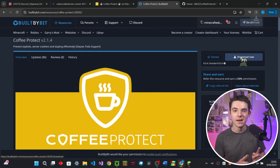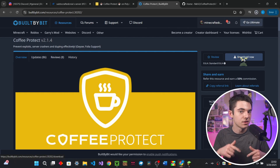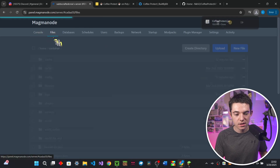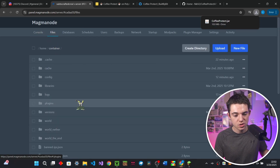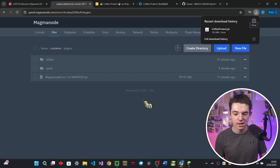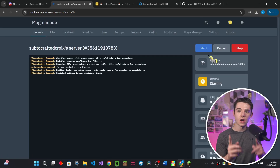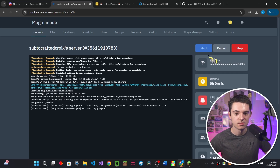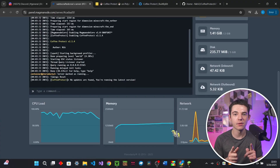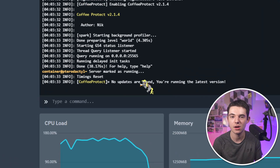I'm going to go ahead and download it from Built by Bit. I get a 50% commission if you decide to buy it with my link in the description. So now we just want to go ahead and go into our file manager, go into our plugins folder, and then drag and drop it in. Once it's done, go to your console and start or restart your server. And there we go — our server is restarted, and we can see that Coffee Protect is right there in the console.